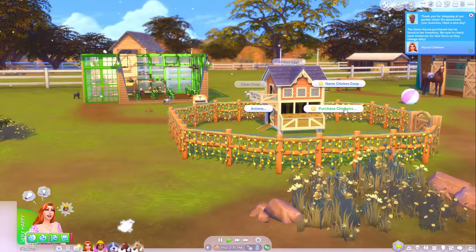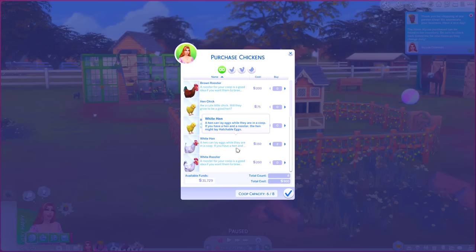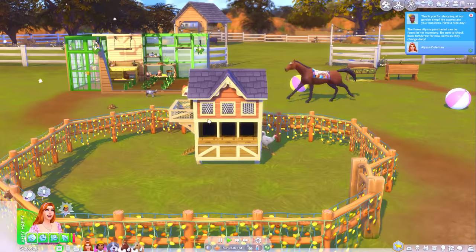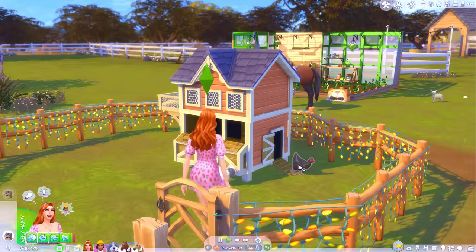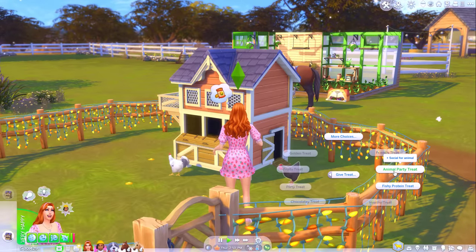Let's get some chickens in. I'm not really too worried about breeding so I think I'll just go for some hens. Maybe I'll get six hens and two roosters so that they can breed if I need them to. Hey guys, welcome to the family! Scatter some feed nearby. I'm going to give the treats to the hens — so black hen, you can have party treat.